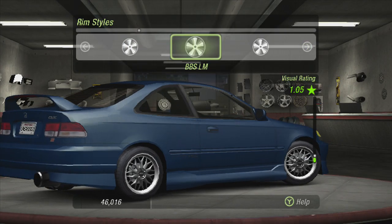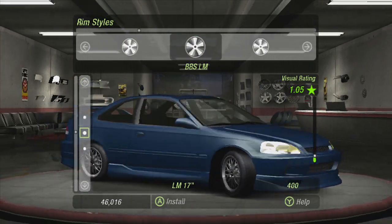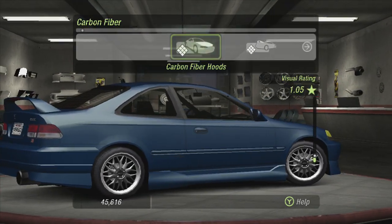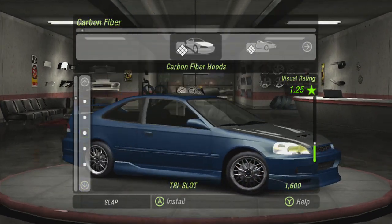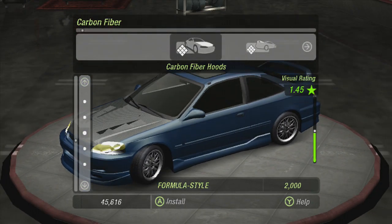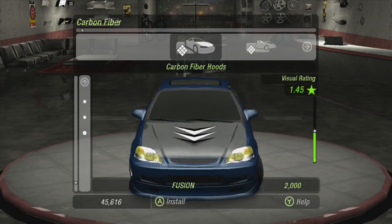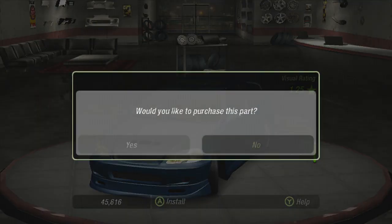We're going with the BBSes, gentlemen — LMs. 17s, maybe? Yeah, we'll go with the 17s on this puppy. Carbon Fiber Hood, here we go. We'll go with the Tri Slot — that's like the only good looking one. We do have the Formula Style but I'm not about that Formula Style life. Yeah, we'll go with the Tri Slot. Boom!